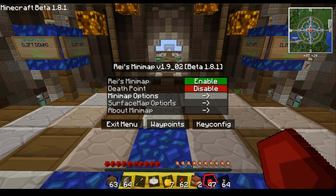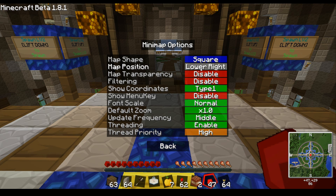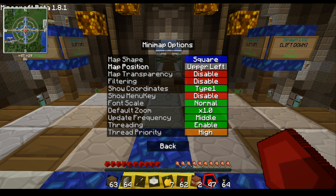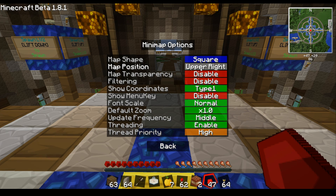Minimap options: you've got the circular style if you're into that, or the square style — square for me. Map position lets you change where you want the map: left side, bottom left, top right, etc. That's awesome. I'm used to top right from most games, so I'll leave it there.